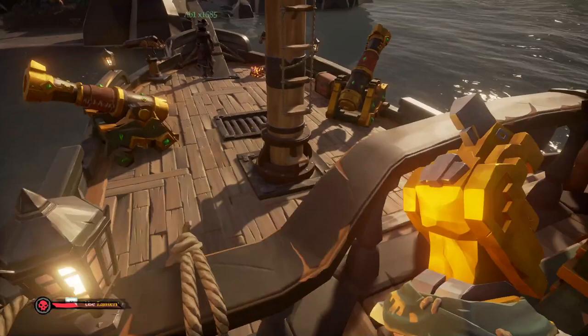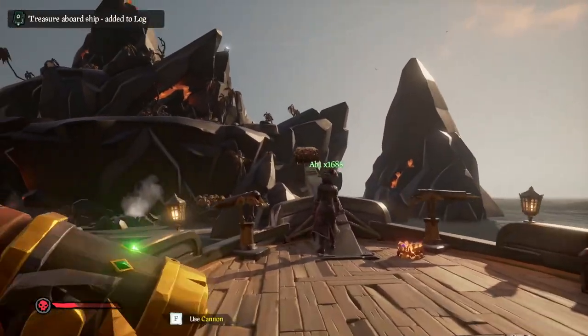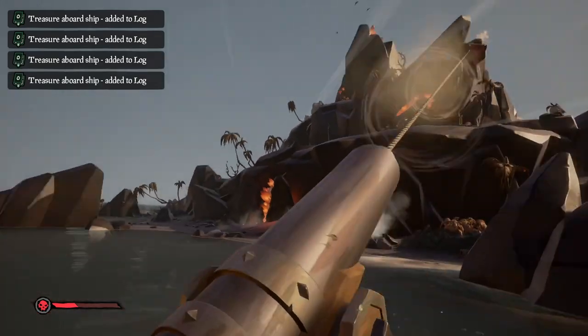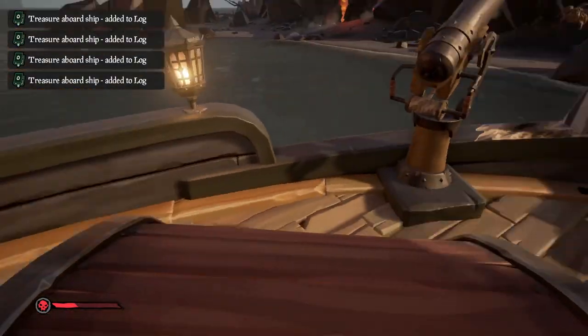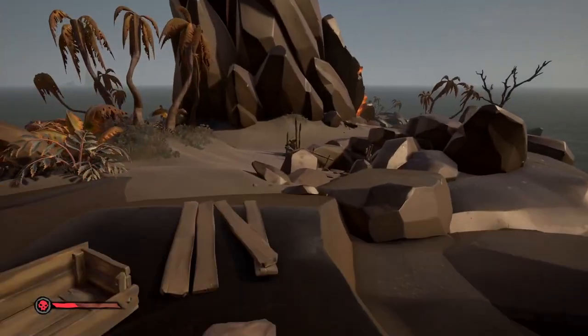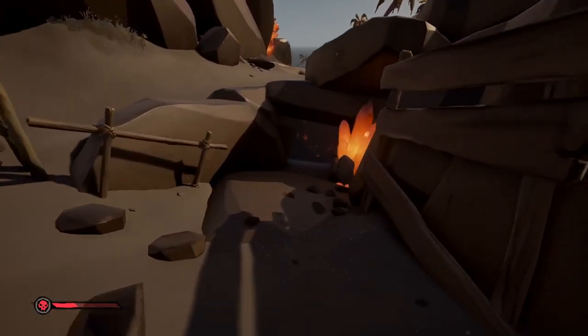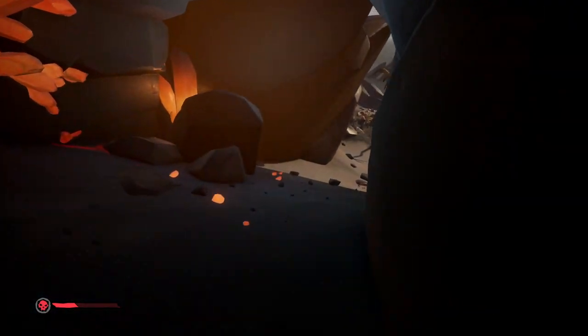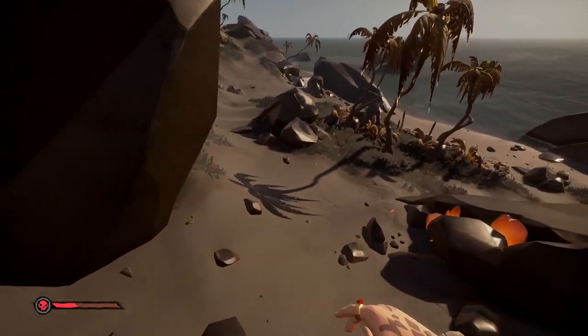Now actually doing the vaults — you need to make sure your boat is parked in the best position possible for each. For Ashen Reaches, you want to park your boat on the north side of the island in between two rocks so your harpoon can reach the cliff edge above you. The vault here is buried inside of the cliff on the north side, and this in my opinion is the better vault out of the two. If you're struggling to find it, look out for a painted sun on the wall.